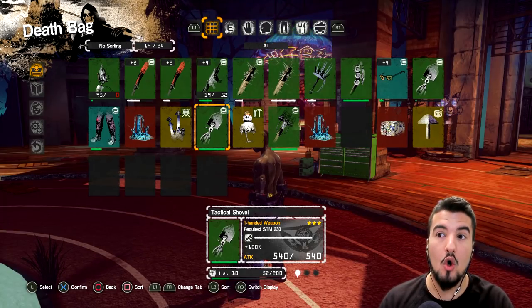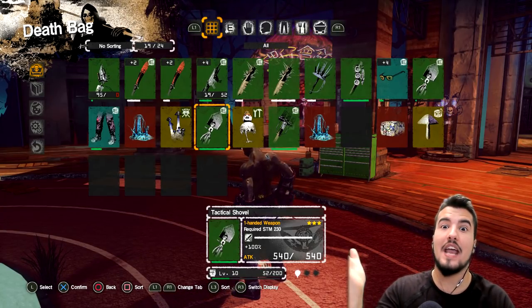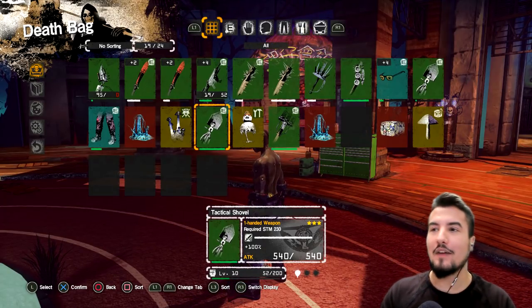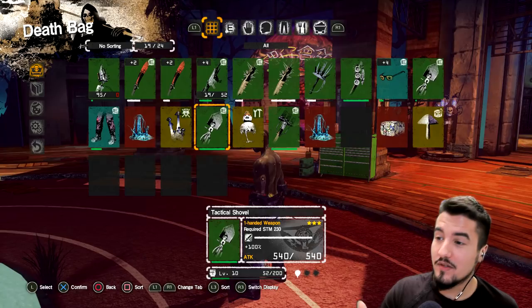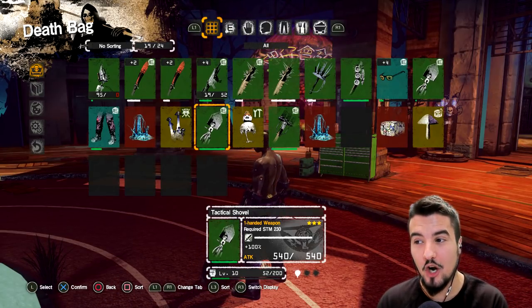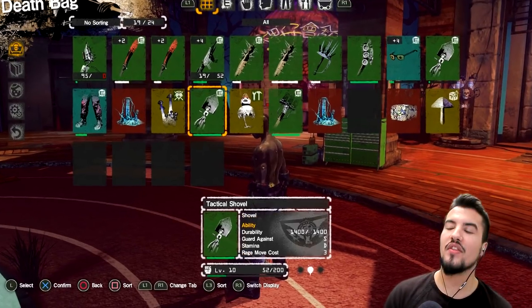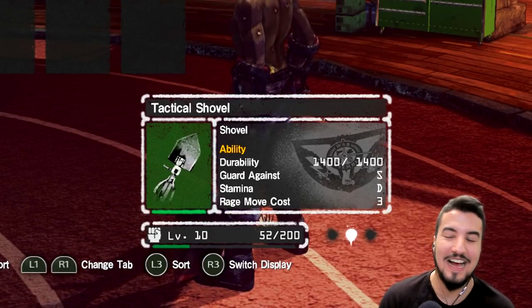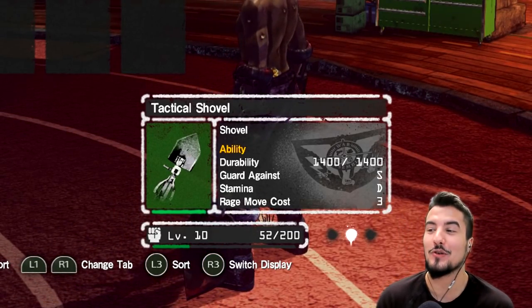You can also do missions to get gold or silver death bags via killing a thousand haters or whatever the quest tree asks. Also, some of its general stats: it's a sharp weapon — 100% sharp. It requires 230 strength and has 1,400 durability, which means it's a very durable weapon.